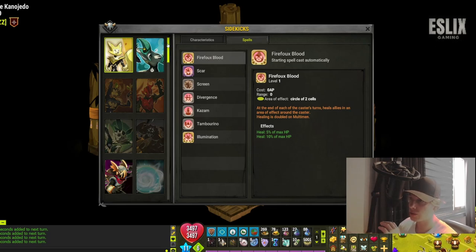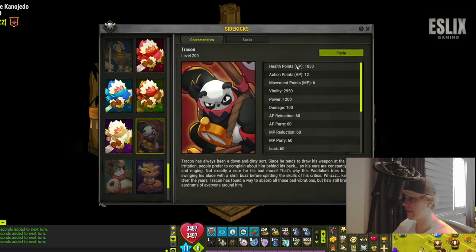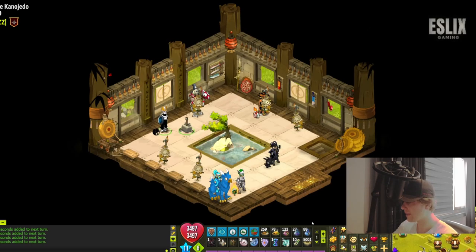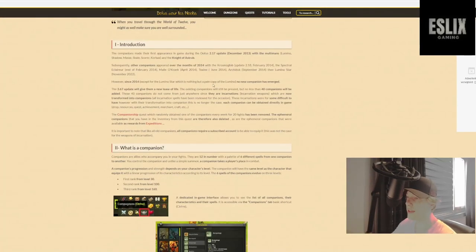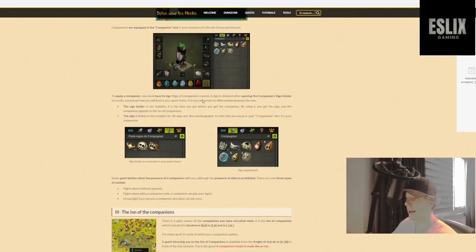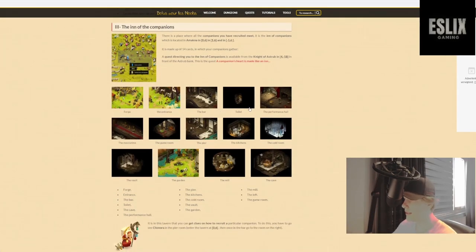In-game there's a special section with sidekicks — it shows you all the sidekicks currently available as well as their characteristics and spells. It doesn't show you how to get them, so we're going to use the Dofus Poodle and Noobs website. There's a special section about the new sidekicks with a small introduction explaining what they are and how to use them. I think there's also an inn in Ankama Village where the sidekick NPCs are, and a quest you can do.